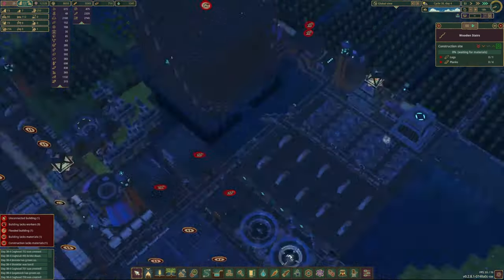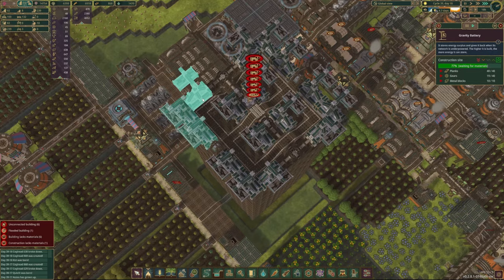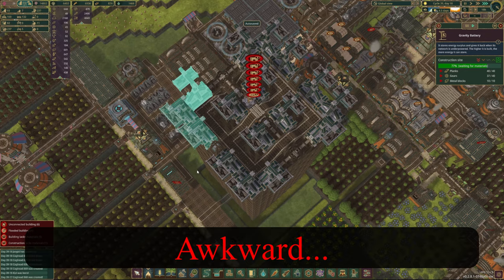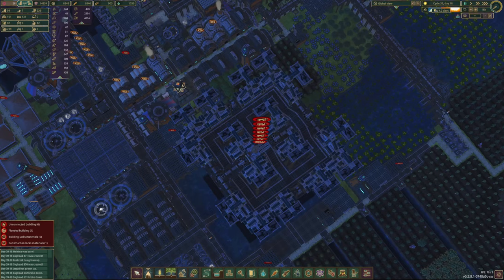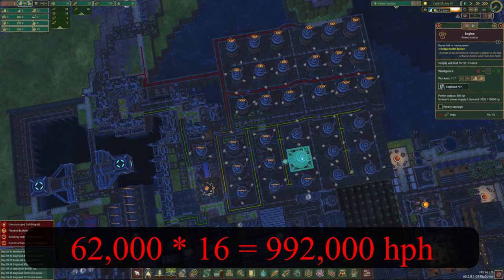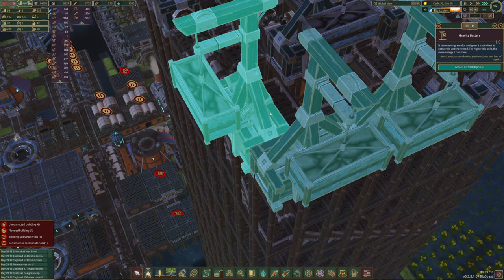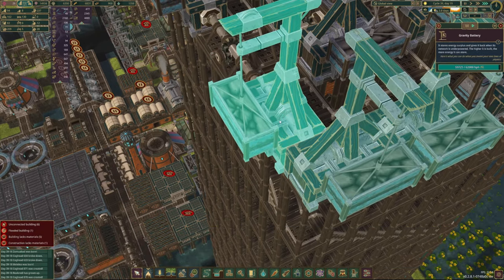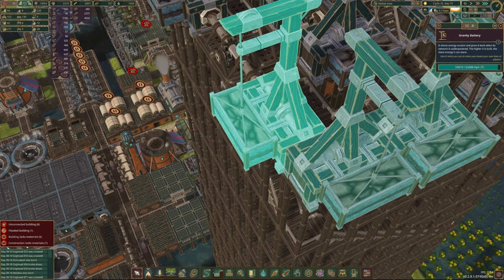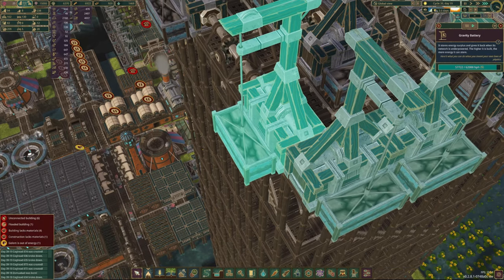Progress was made slowly but surely, and now the final battery is built — voilà, everything is completed. From a distance it's a pretty massive structure. Each battery can hold 62,000 power, giving us a total of 992,000 power. We have about 4.2 days left, and we consume about 10,000 power per hour — that's 240,000 power per day. Dividing 992,000 by 240,000 gives about 4.13 days, so we should just barely survive this drought.